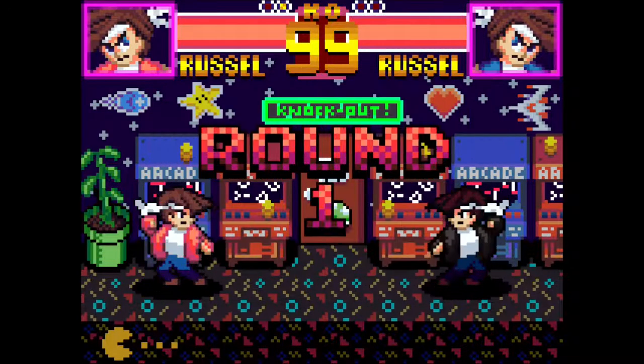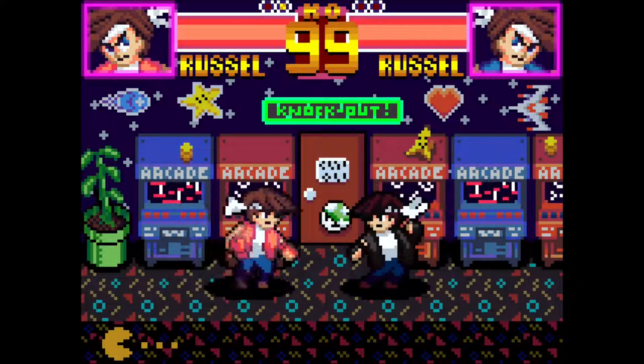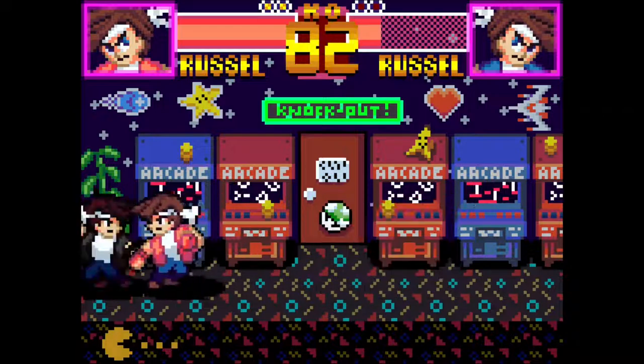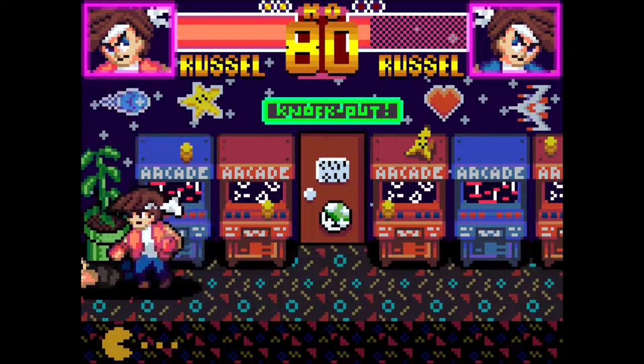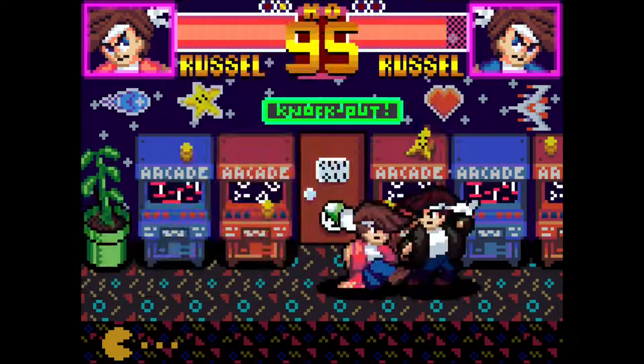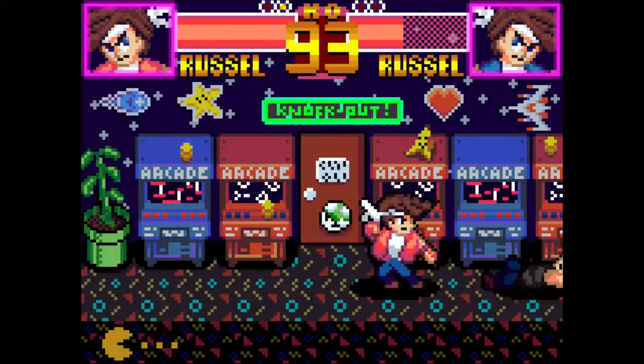As you can probably tell, I've added one of the most important features of any fighting game in this patch: the combo counter. As you hit the opponent, the counter increases, and once they fall out or you drop the combo, the counter resets. Very simple, yet very surprisingly tricky to actually implement.